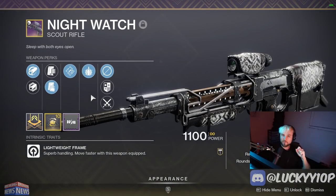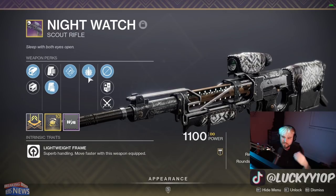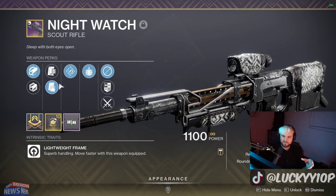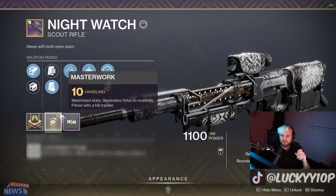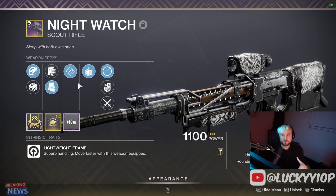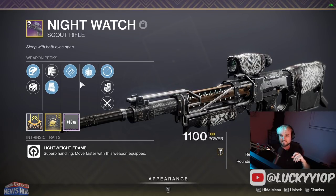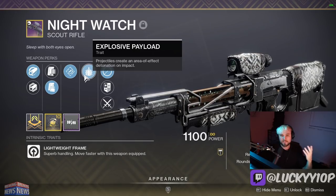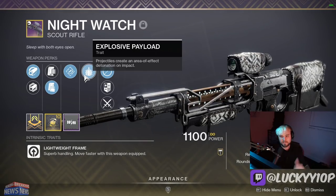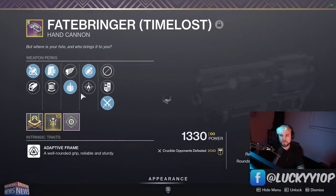The second weapon is my Night Watch, which I'll be using in the Witch Queen especially because we have scout anti-champion mods. It has explosive payload, rapid hit, tactical mag, hammer-forged rifling, and a handling masterwork. This weapon is specifically for PvE — explosive payload procs that double damage and will be really nice for stunning champions and for use at long ranges because of the lack of damage drop off. Very strong weapon.